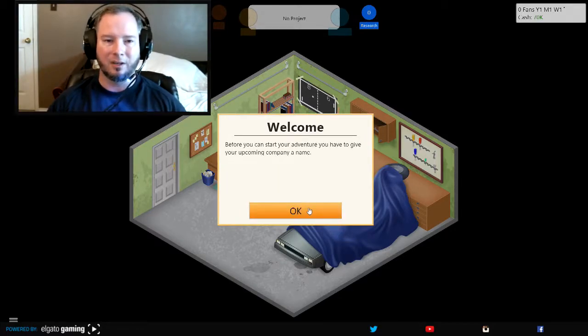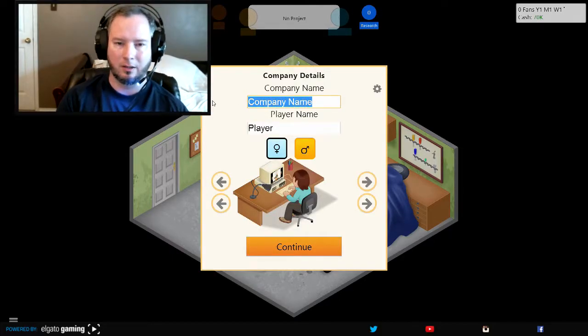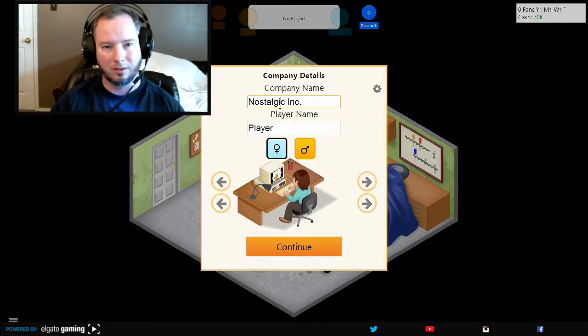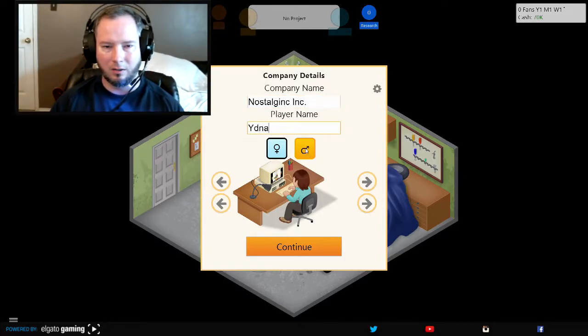Before you can start your adventure, you're going to have to give your company name. Company name... Nostalgic Inc. Let's make it Most Nostalgic Inc. Alright, I'm going to be male. There's female, there's male. Do I want to be blonde? Let's go with that. And then shirt — I'm wearing blue, so that's close enough. Continue.